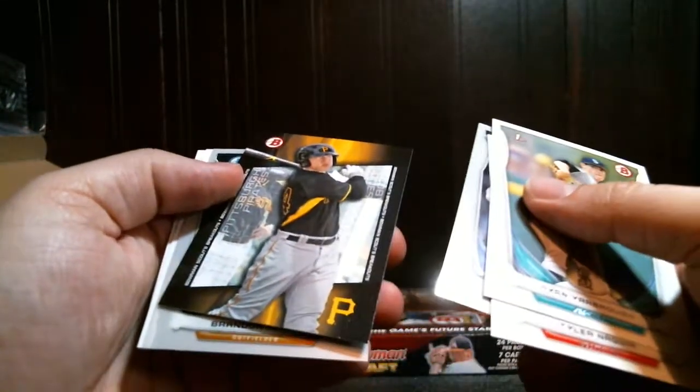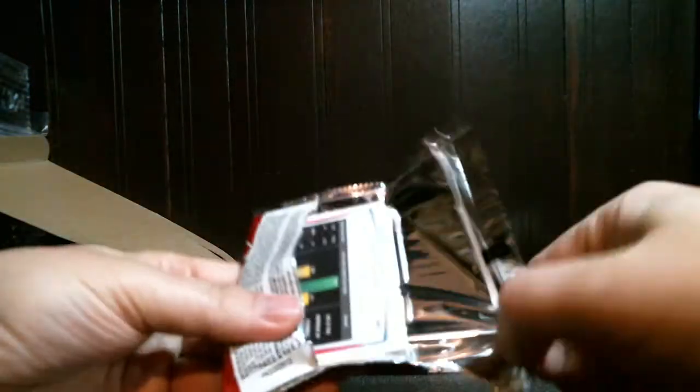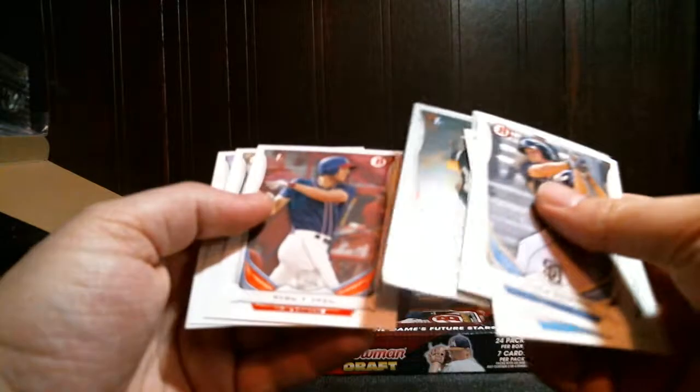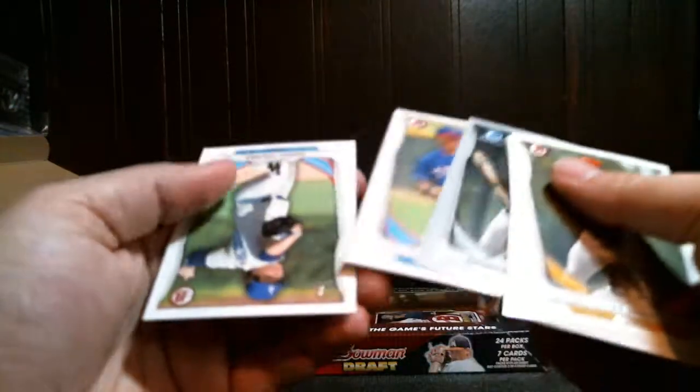Austin Meadows, Brandon Nemo. Hope that purple ice didn't replace our color here. Alex Gonzalez, Brad Austin, Ryan Ripken, Colin Moran, Justice Sheffield. Hunter Harvey, Forrest Wall, Lucas Sims, Morales, Courtney Hawkins, Alfaro, Grant Holmes.